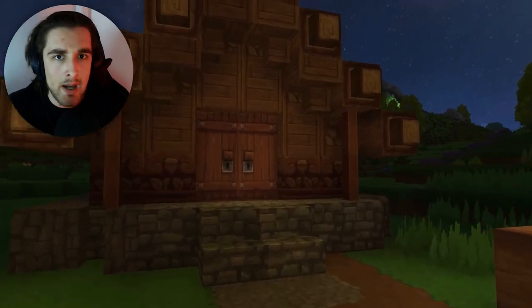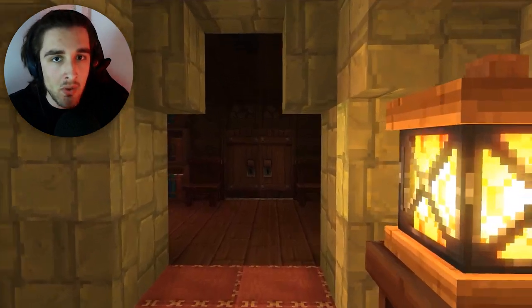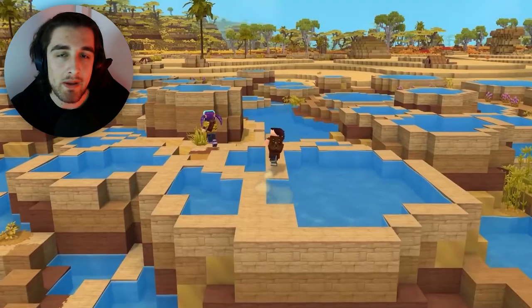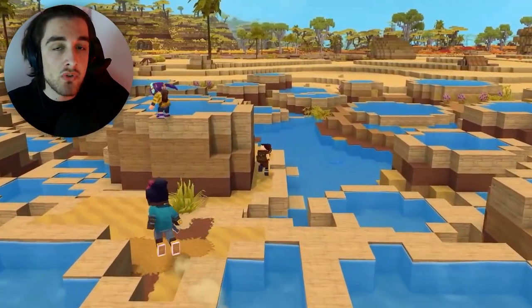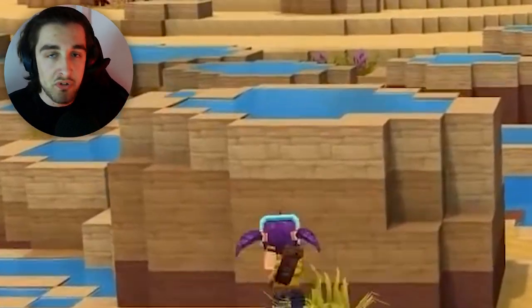Right off the bat, from the copious amounts of Hytale gameplay we've received, we know that it will have the basics: walking, sprinting, jumping, and crouching. And if Hytale was nothing more than a Minecraft clone as all the haters say, they would probably stop there — but no, Hypixel has gone above and beyond to make the game feel more fluid. One of the key ways they've done this is by enabling mantling, which means you can climb two-block-high walls without needing to place blocks or destroy any.